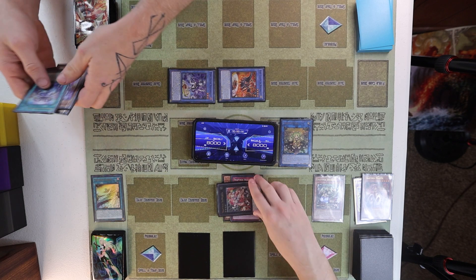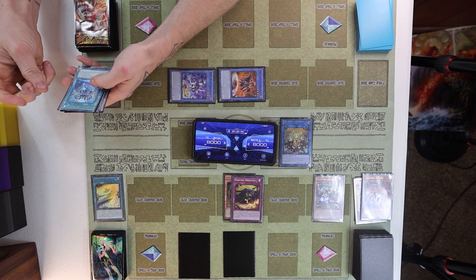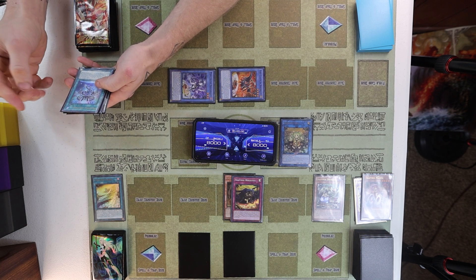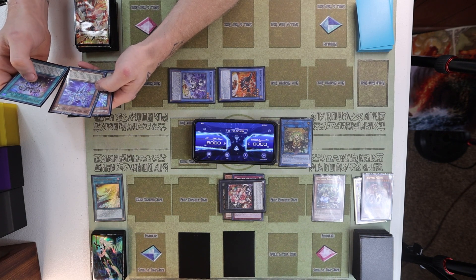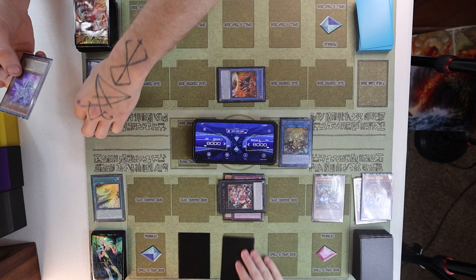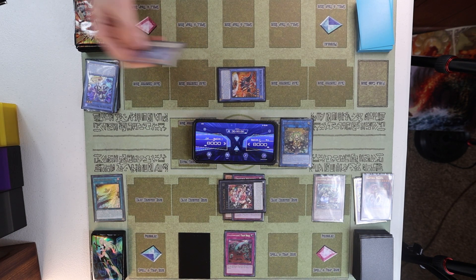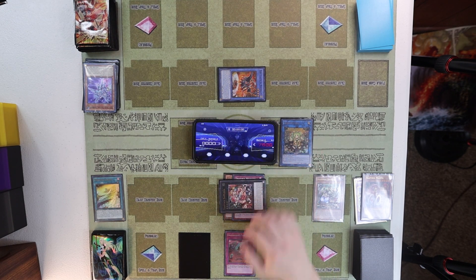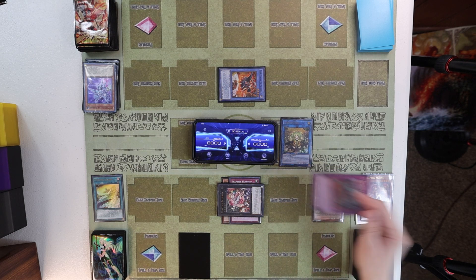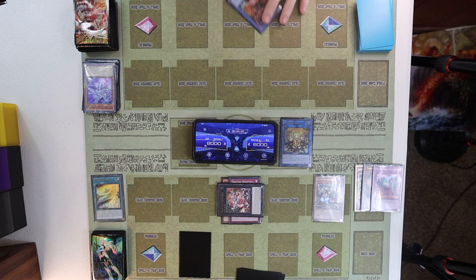Trap Tricks monsters you control except Rafflesia can't be destroyed by battle or card effects, and you cannot target Trap Tricks monsters I control except Rafflesia with card effects. I will start off by activating Pultis's effect, tributing Pultis to special summon Gravediggers. When a monster activates its effect in hand or graveyard, I negate it and hit you for 2k. That's fine by me. Gravedigger's effect — I can special summon a Trap Tricks monster from my deck with a different name than the cards I control.